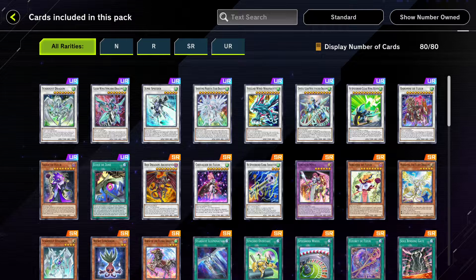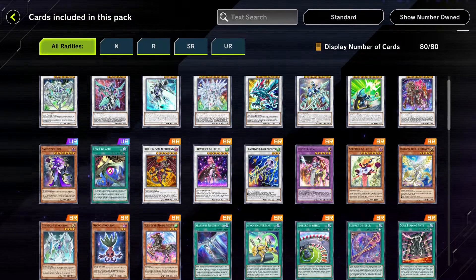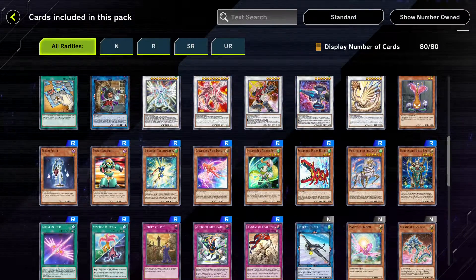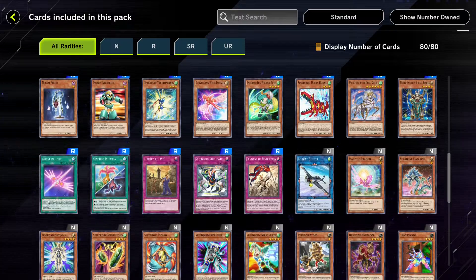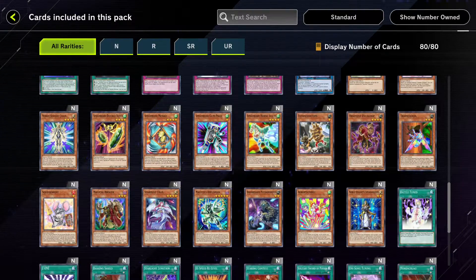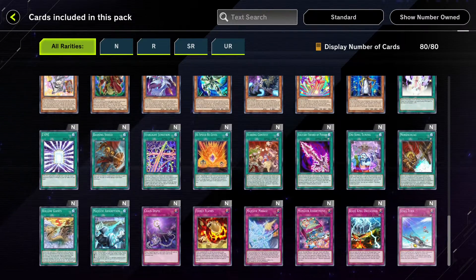First is Beyond Speed. Every single card from the Beyond Speed pack that got added to the game is in here — as you can see, synchro support for Speedoroids, Flurry, and Stardust. We do also have some other filler cards in here as well, but pretty much it is all these cards that have been added to the game.